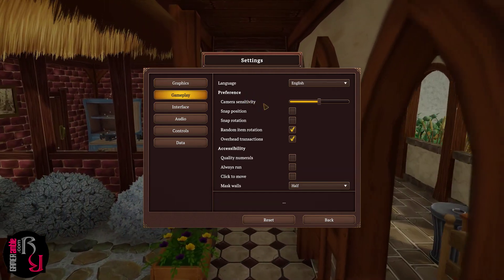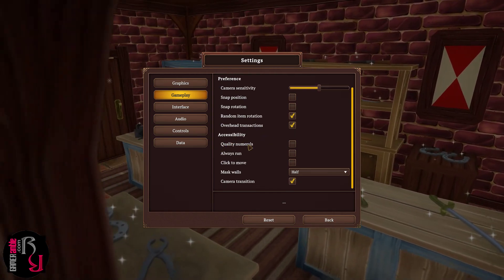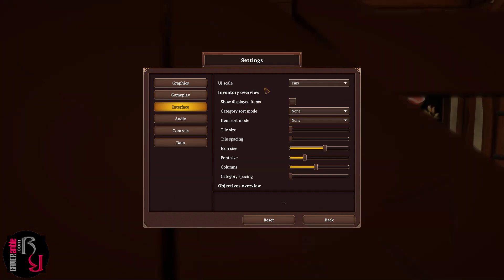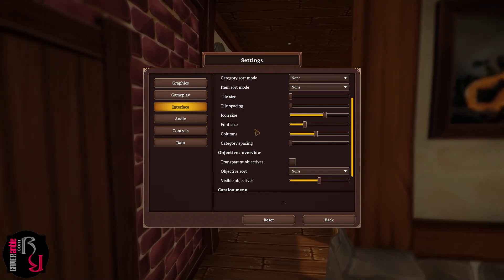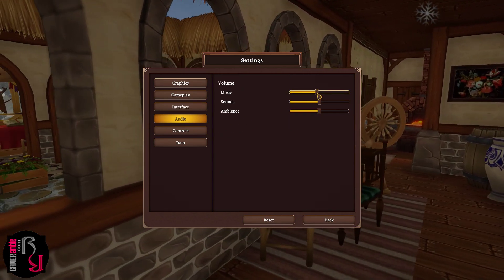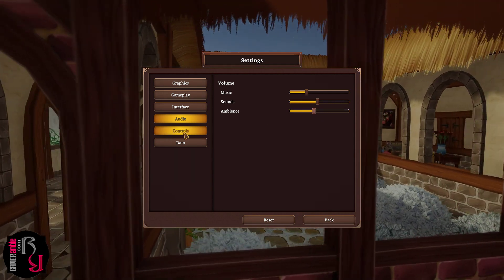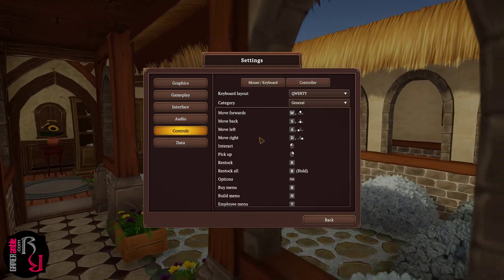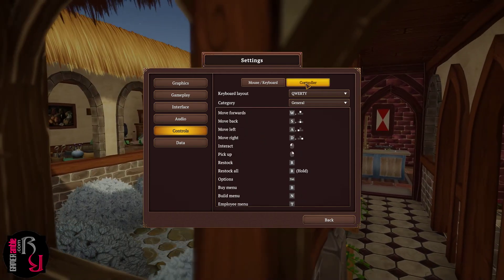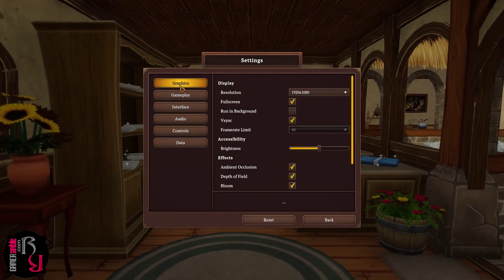Under Gameplay, you can set the Language and then some Preferences such as Camera Sensitivity, Quality Numerals, Always Run, Click to Move and so on. Interface has UIScale and Inventory Overview. They do give you a lot of options — plenty to tweak here. You can also set Volume, Sounds, Music and Ambience, and then Controls with quite a few keyboard bindings. You can also play with a Controller.